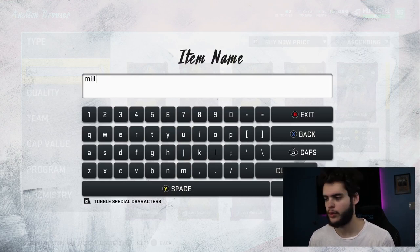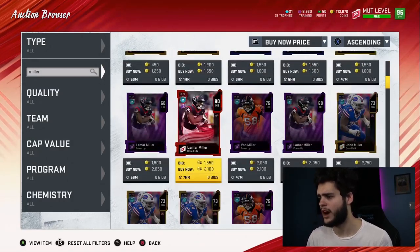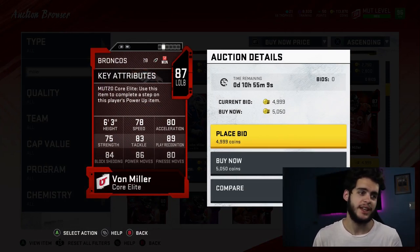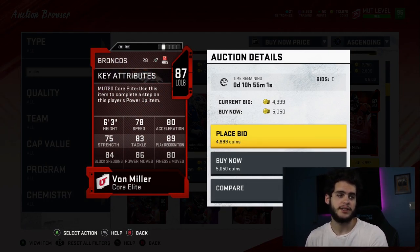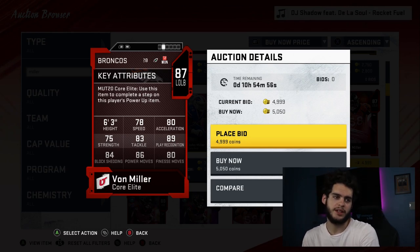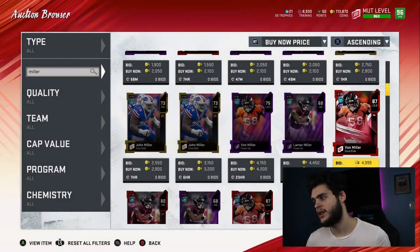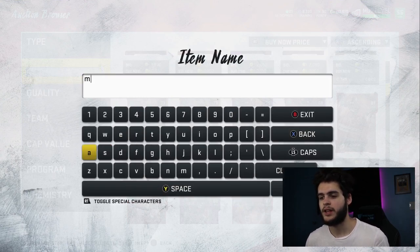Coming in at number four is Von Miller — a guy who really just dominates the early stages of Madden. His 87 overall base elite card was great early in the year: 86 power move, 80 finesse move, 84 block shed, 89 play rec, 83 tackle. This guy dominates from the beginning. His speed isn't super high at 78, but with those stats at that point in the game 78 actually looks a lot faster than you'd think. Von Miller every year is always a hot commodity and a great player to pull.